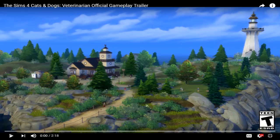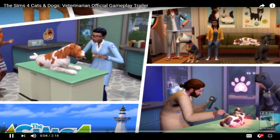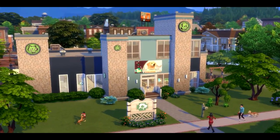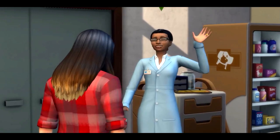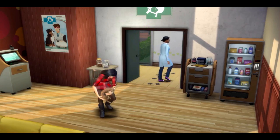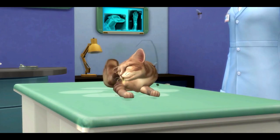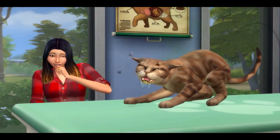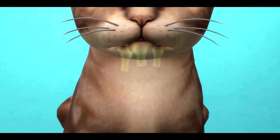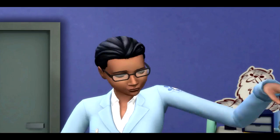In the Sims 4 Cats and Dogs, become a vet — build and run your very own clinic and strive to keep Brindleton Bay's luckiest patients healthy. Welcome to the Pretty Paw Clinic! Noodles looks a bit under the weather. Right this way, little fella. At the exam table, your Sim can diagnose the sickness and discover the proper treatment. An examination is stressful for pets — keep them calm to ensure a proper exam. Mouth moths, uncontrollable drooling, stinky fur. Diagnosis: mild repugnitis.